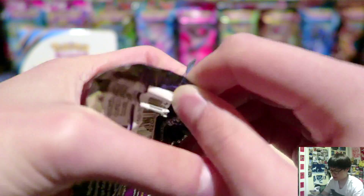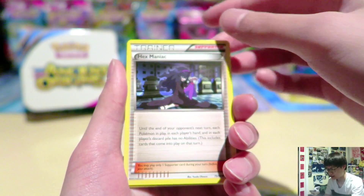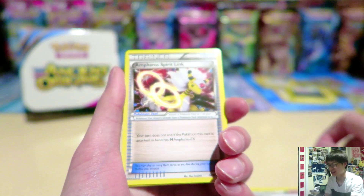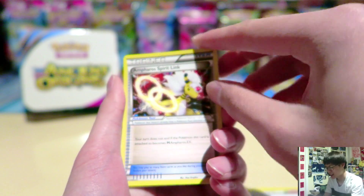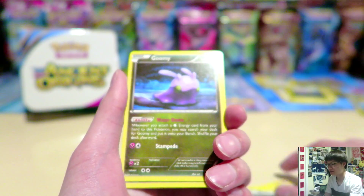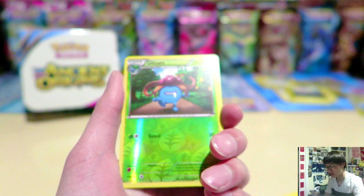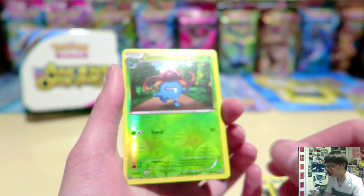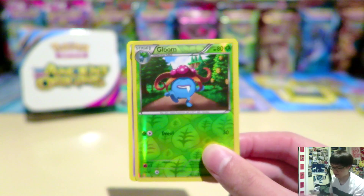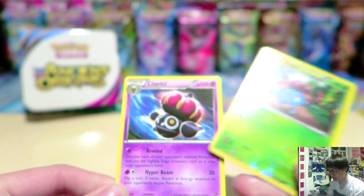Next one. Weather Gloom, Hex Maniac — I was about to read that as something else — Anthroos, Spirit Link, Porygon, Unknown, Valdum, Gumi, Inkay, Gloom Reverse. Didn't I just have a Gloom before? Yes, I did. That's the second one from Ancient Origins where I had a normal card and a reverse. Hopefully that was in focus because I feel like I was holding my cards right here. And we have a Claydol.